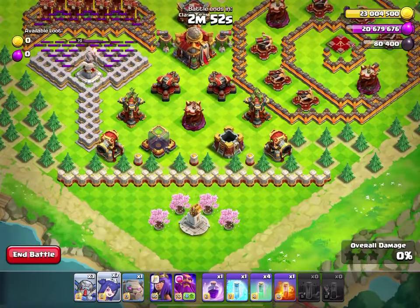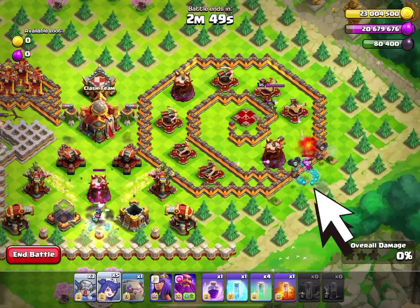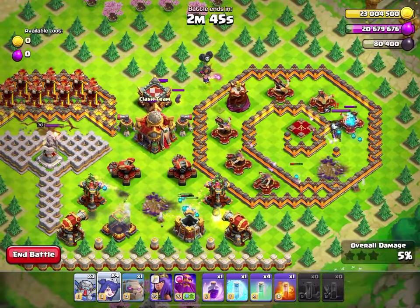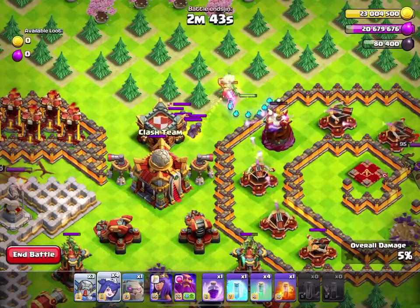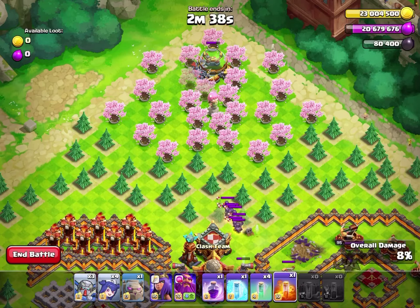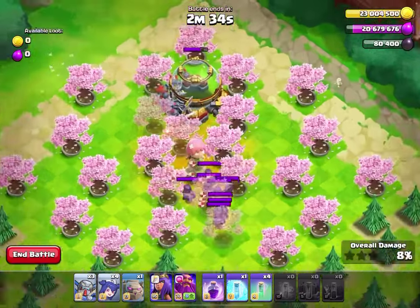Then we will send a Witch and a Witch, and we will send a Witch right here, which will get hit by a Seeking Airmind. That Wizard Tower will go down, all of the Headhunters will be drawn, and then they will come fight the Skeletons, and they will lose.